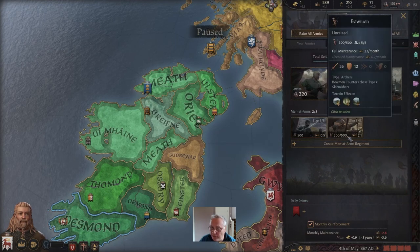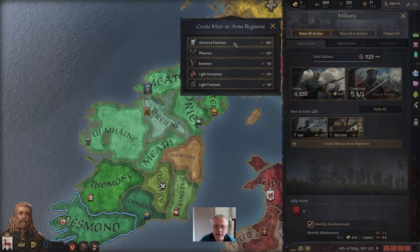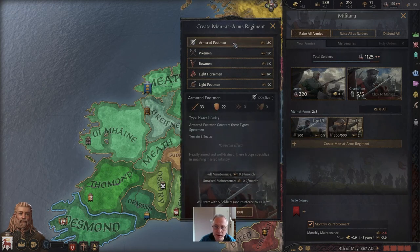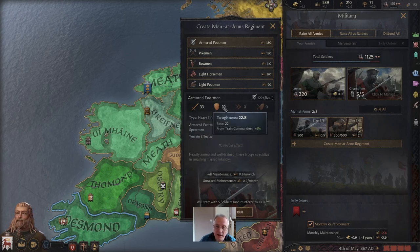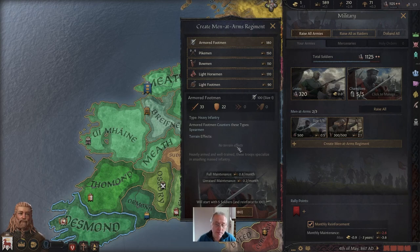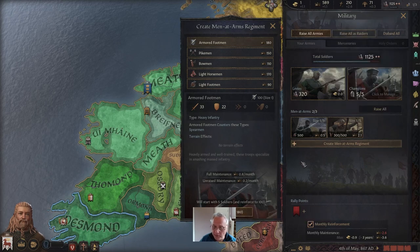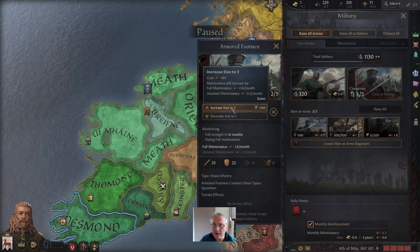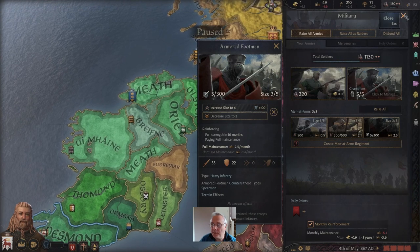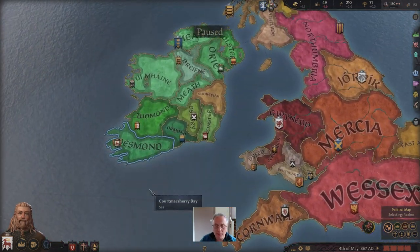This hunt will end shortly and we'll get another 150. We've got nearly 600 prestige. We've now got a full complement of five regiments of bowmen and five of light footmen. We've got money to build something else — let's go for the real tough guys, the armoured footmen. These have the highest damage and toughness factors in Ireland at this part of history. They're very expensive; we won't get a full complement of five, but we can certainly get a couple of regiments.